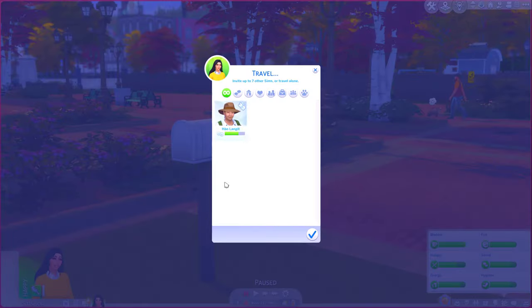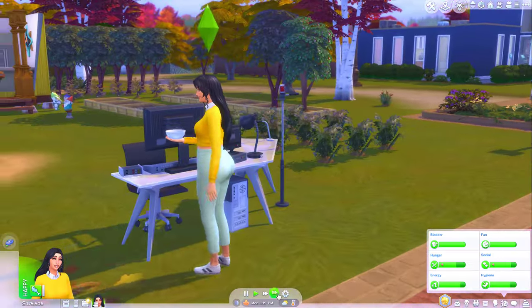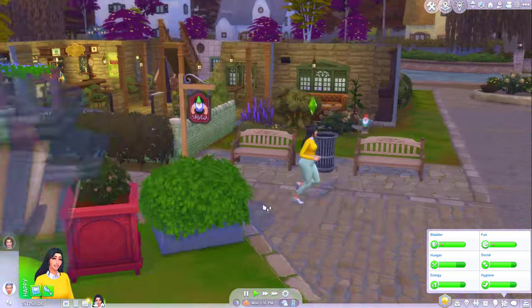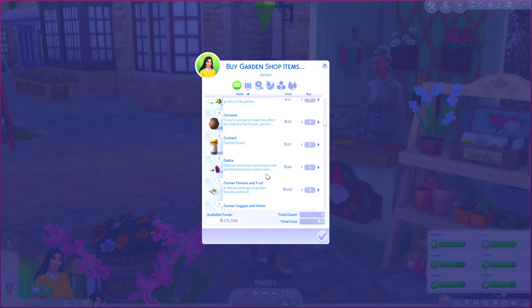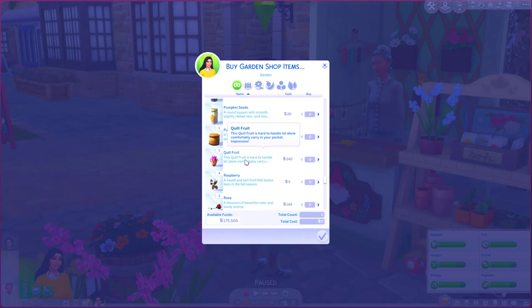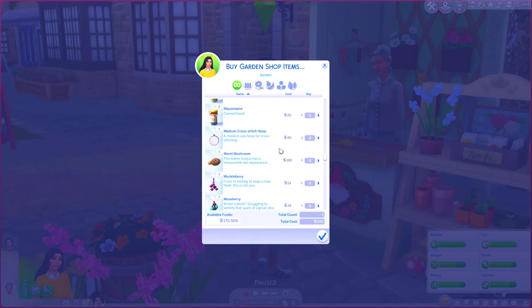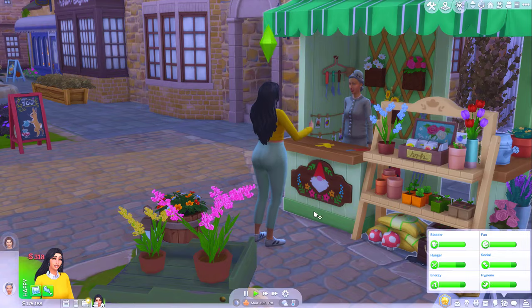Let's go to Henford-on-Bagley and see if by any chance we can stumble across an orchid or a pomegranate. We'll buy garden shop items and grocery items - just see what we have here. Begonias. Anything that would be useful to me. This looks like it's worth quite a lot - might be worth planting the quill fruit. No orchids though. I'm going to buy a snapdragon just in case I can find a lily somewhere.